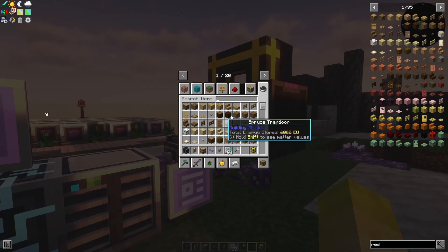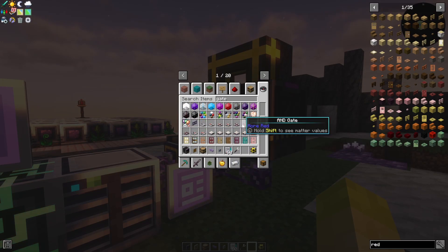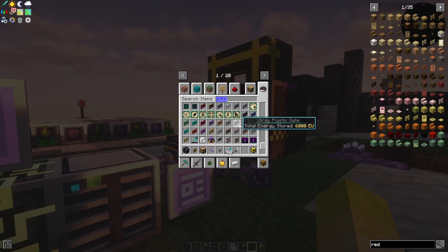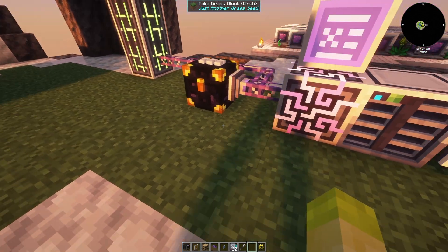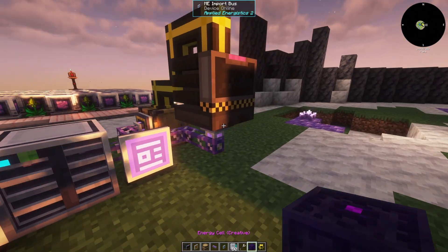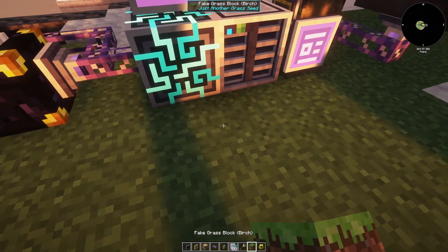You do need to give it energy though. I just like to use gates from the ender gates, but here I'm just going to use the ender cell — just put it down like that, because well, why not.